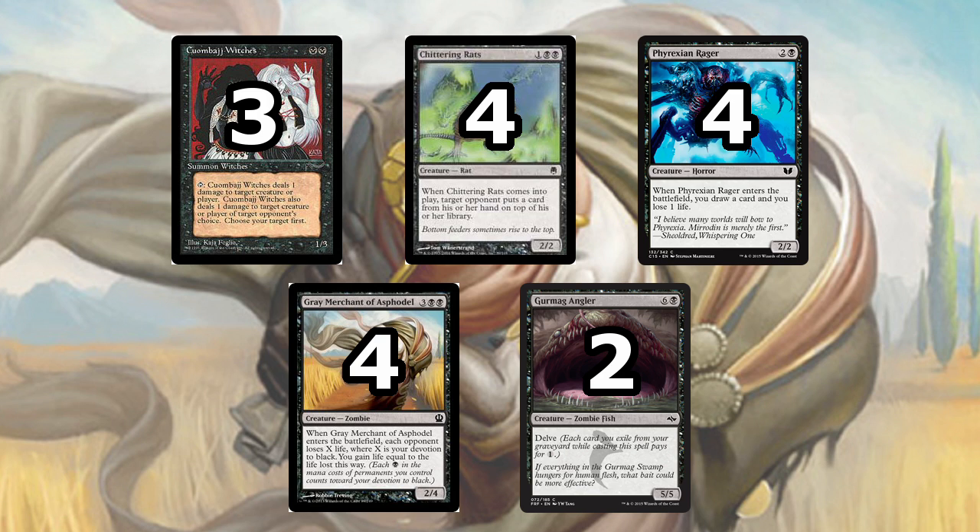Even in situations where it's not Time Walk — where your opponent has things to do or land drops to make — it's still a very annoying effect. Especially if you can play multiple of these in a game, it makes it very hard for your opponent to find the tools they need to combat you.